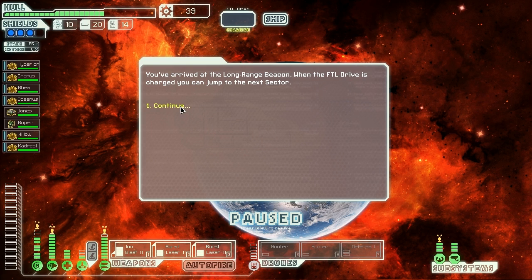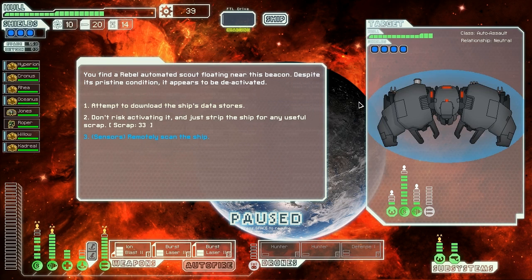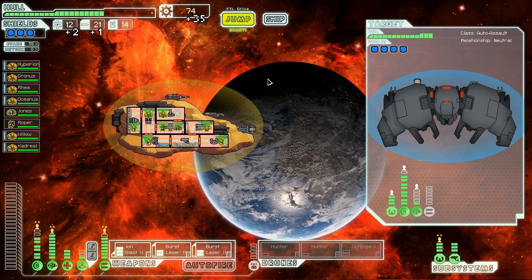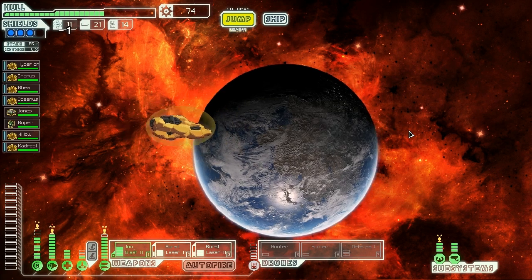We've arrived at the long range beacon. When the FTL drive is charged we'll be able to jump to the next sector. We find a rebel automated scout floating near the beacon — despite being in pristine condition it appears to be deactivated. We can use our advanced sensors to remotely scan the ship. Our improved sensors indicate that it's safe to hack the drone — we upload a submitted map data to our navigation system and strip the ship of useful materials, getting two fuel, a missile, and 35 scrap. Now we're going to jump over to the last stand.